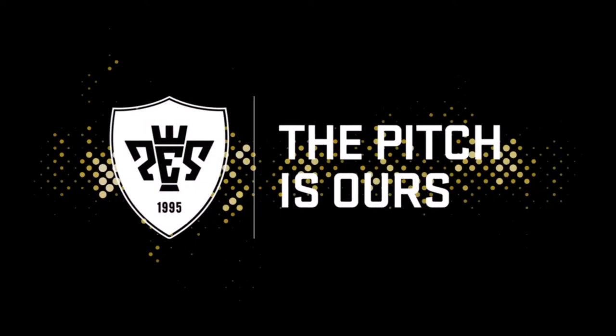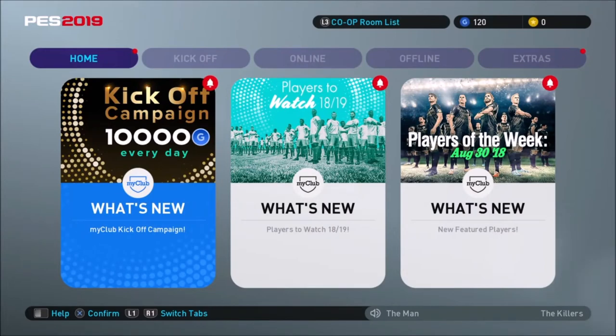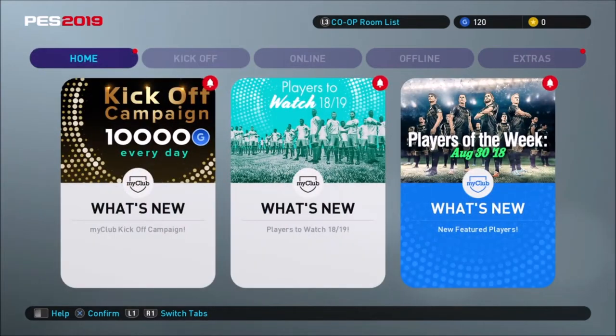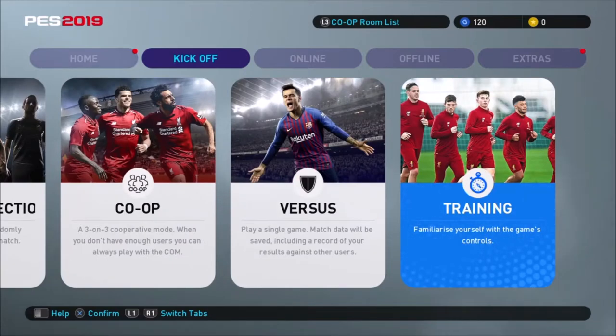I've not played a Pro Evo game since about 2008, maybe. I'm a FIFA guy. So here we are to have a look at it. I jumped in — these are the options you get: kick-off, expedition maps, random selection, co-op versus, and other stuff. And then you get versus in training as well.